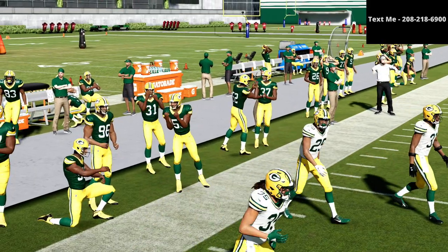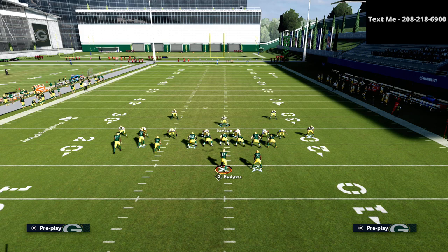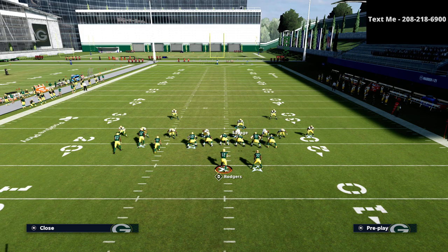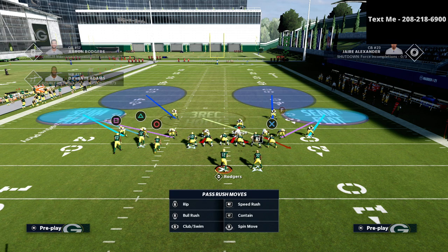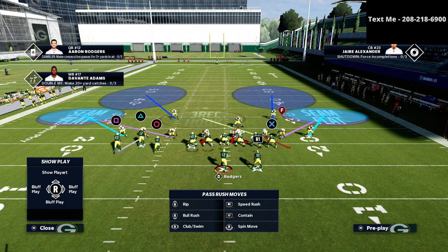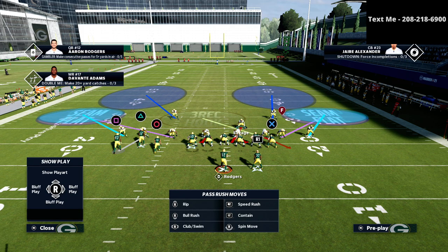The last little tip I have is a very specific adjustment — it's basically to take both of the safeties and put them on deep halves. Then we're going to put our corners on the outside on cloud flats, just like this right here. Then we're going to take that slot corner and man him up on the square receiver. So if triangle goes vertical or circle goes vertical, we have to be mindful of that. But this is a really, really good defense for any kind of PA boot over — it's very safe actually.